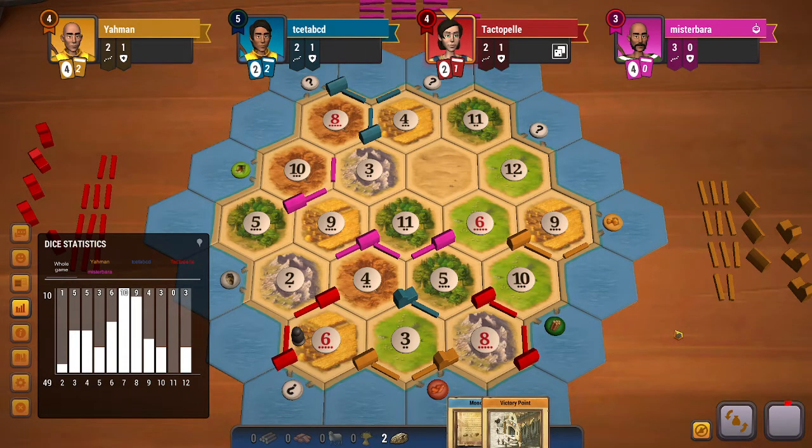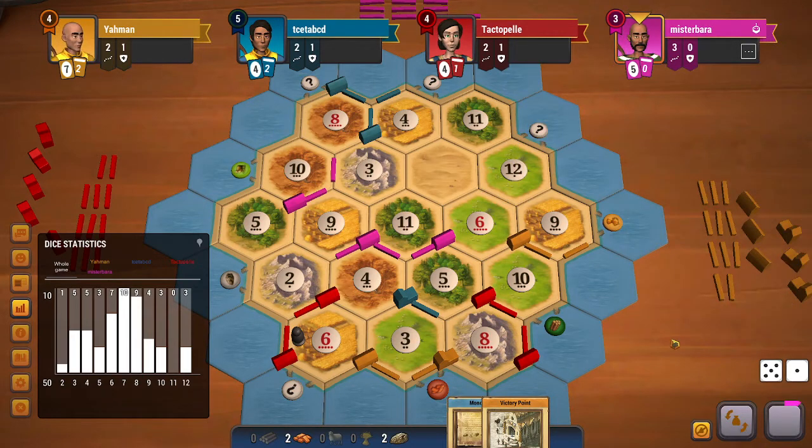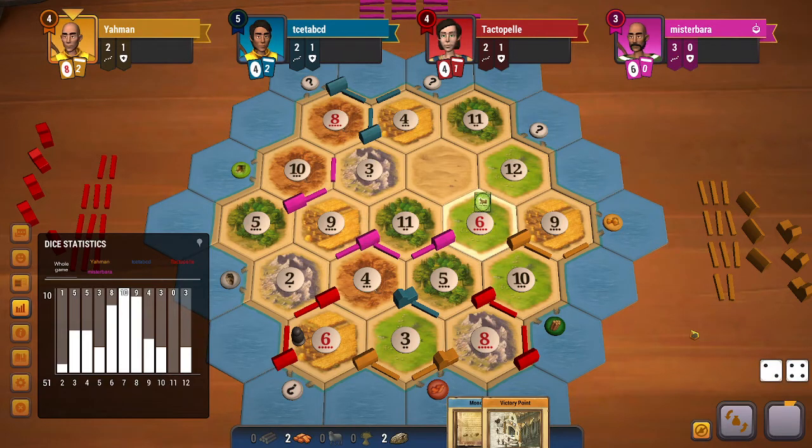An 8 does roll, so there are 4 ore in game and yellow has 3 of them. Another 6 — yellow will have to do a 4-to-1 or go for a dev card. They do get a 4-to-1 and actually build a city — wow, that's nice.